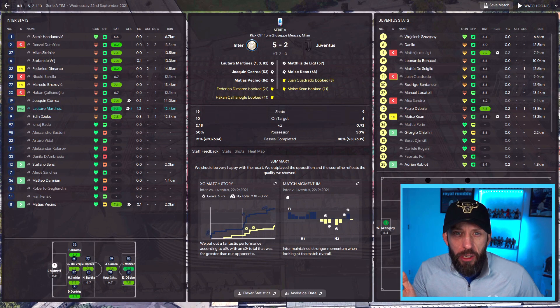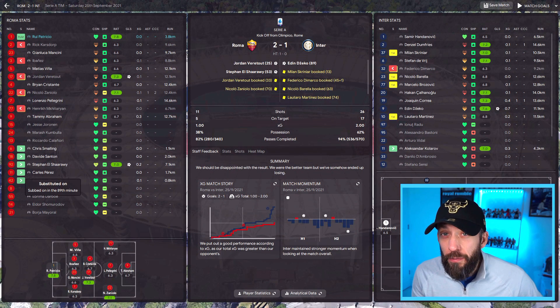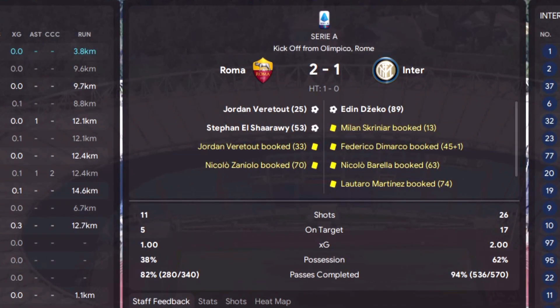We scored five against Juventus from 10 shots on target - a 50% strike rate which I'm happy about. But other games, like our only defeat this season - holy hell, look at the chances: 26 shots, 17 on target, one goal. Something's not quite right there.